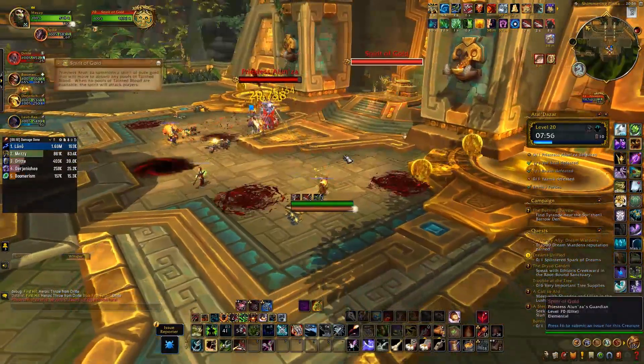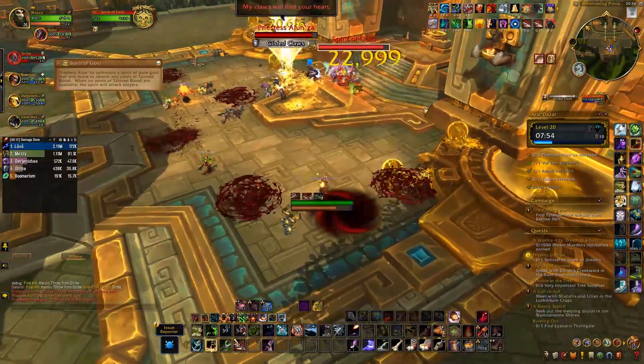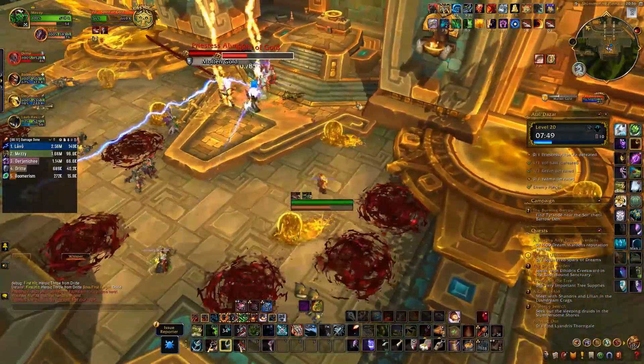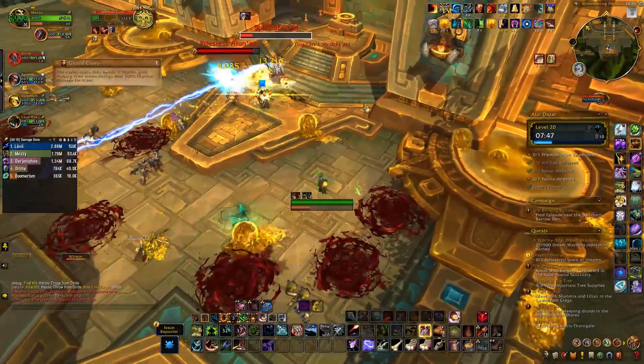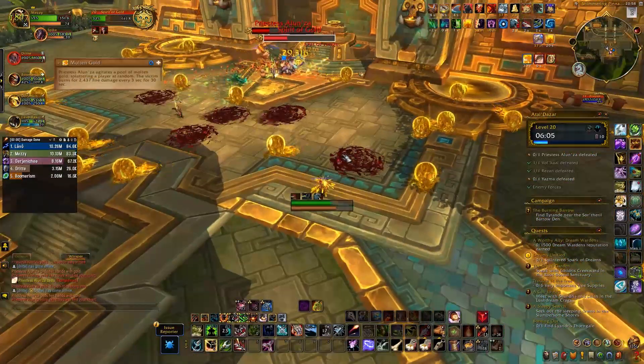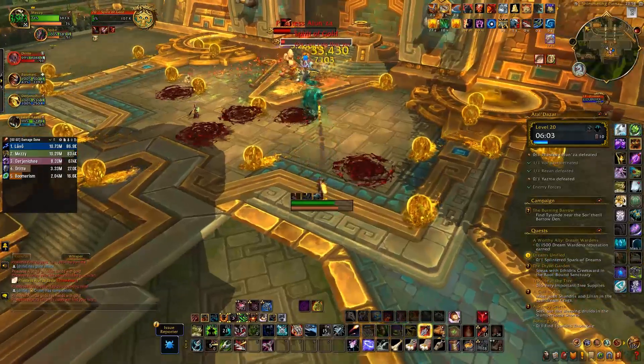Next, Spirit of Gold will spawn — slow, stun and kill it. If it reaches a blood puddle, you will lose it, so don't let that happen. Tanks will take more damage when the boss has Gilded Claws. Healers should dispel the Molten Gold DoT on random players, and everyone should move away from the golden orbs.